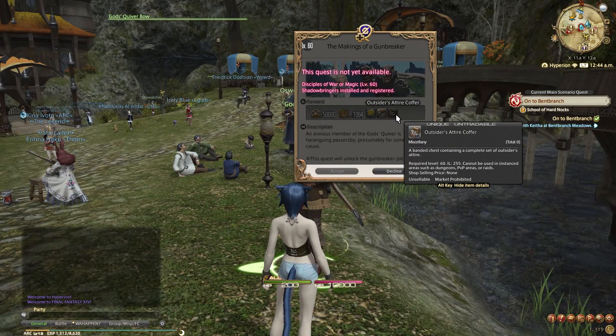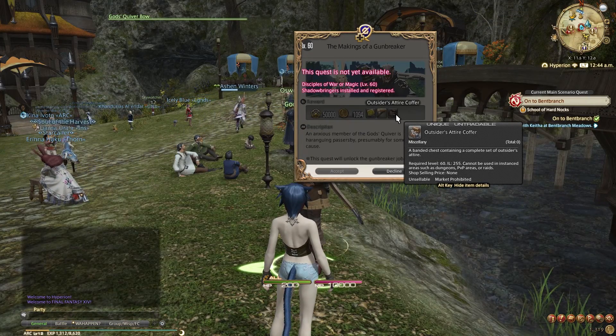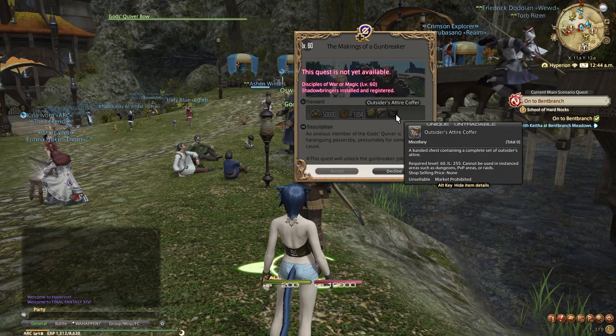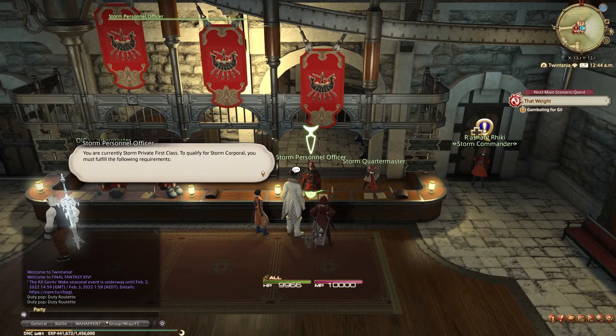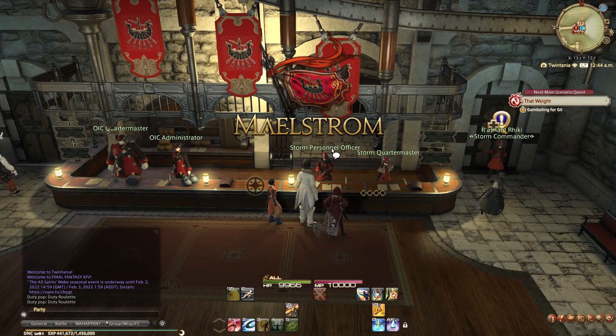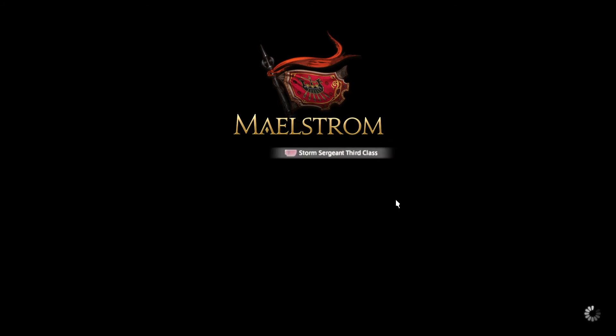If you really don't want to do that, you could also run FATEs for those Grand Company seals — between level 40 and 70 in ARR, Heavensward, or Stormblood content for 200-300 seals per FATE. After you got those 12,000 seals, you return to your Grand Company headquarters, handing them all in for 3 rank ups, reaching Sergeant 3rd Class.